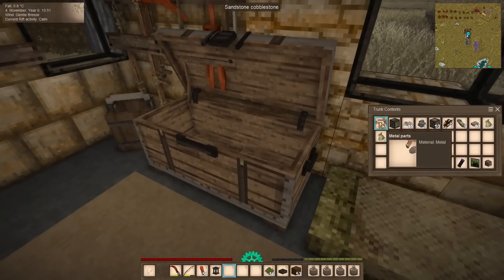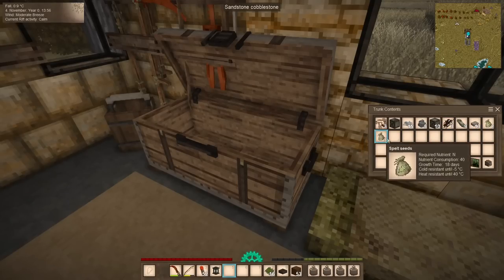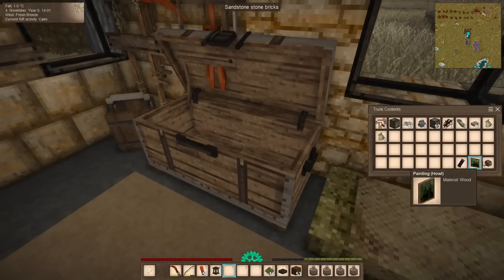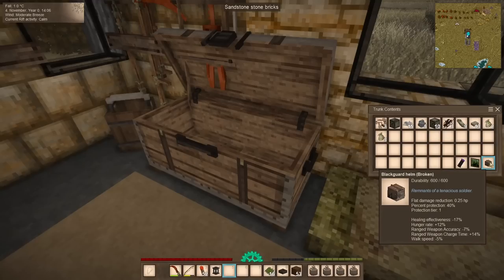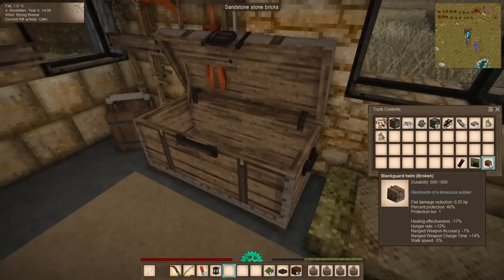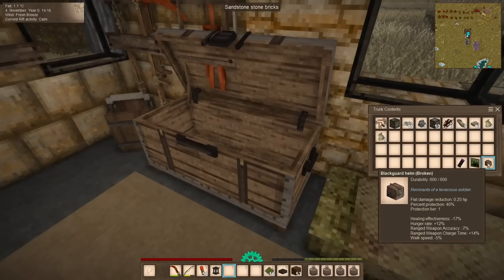Here's what we got: seven more metal parts, an aged crate opened, some more limes, sphalerite, closed aged crates, metal scraps, flint, granite stones, two parsnip seeds, three spelt seeds, a tuning cylinder of the invention, a painting — our very first — and a broken blaggard helm. You may recall my excitement finding this, because while it's useless armor now, in the Iron Age the blaggard and Forlorn Hope armor sets provide the same protection as Iron Plate but with far lower drawbacks — better healing, less hunger, and speed and accuracy don't drop as much.